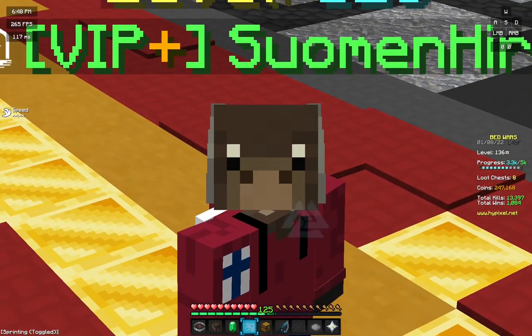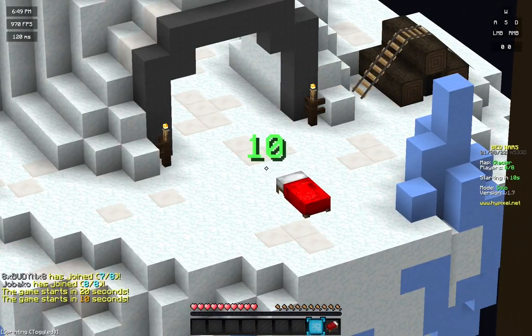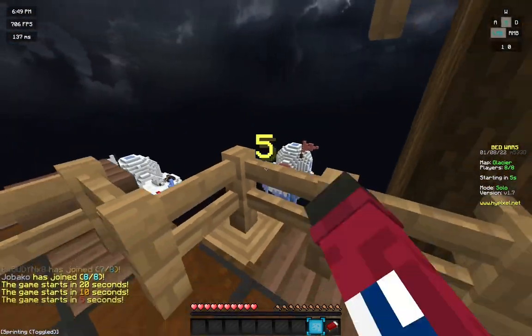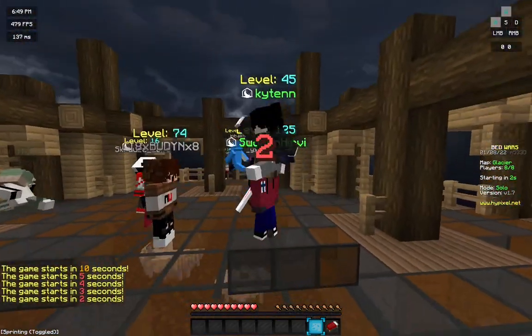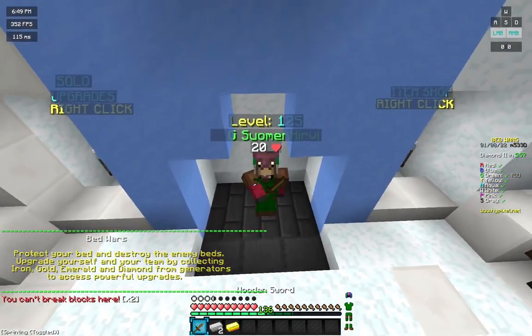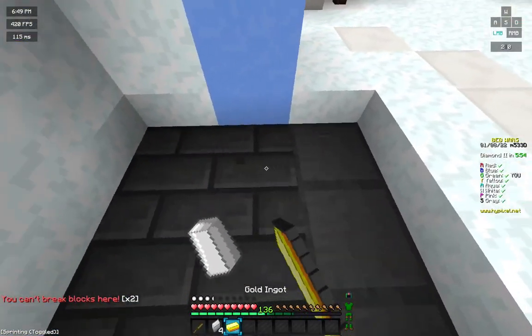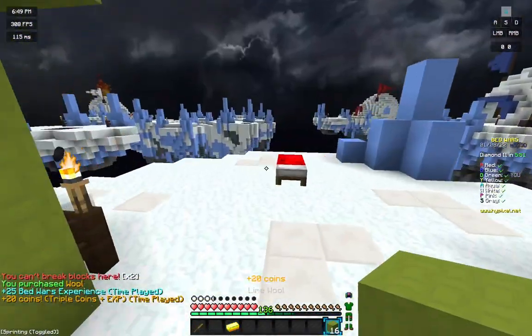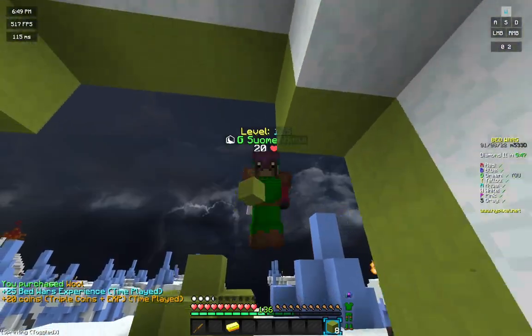I'm gonna test it out in some solo Bed Wars. We have Glacier as the map - not my favorite map, but it will have to do. I was hoping for Air Shell; Air Shell's a very good map. By the way, I'm also using the texture pack that he uses to really capture the spirit of his strategy.